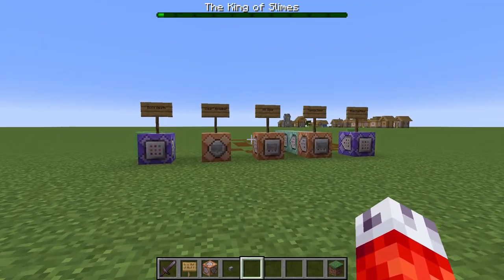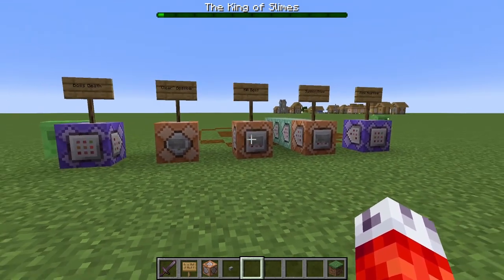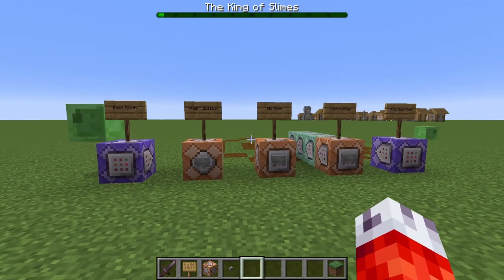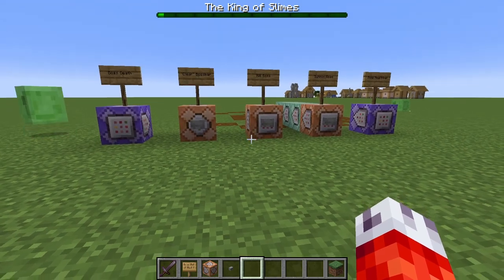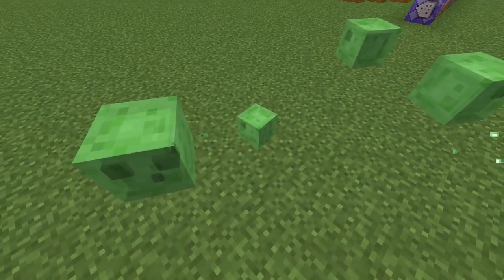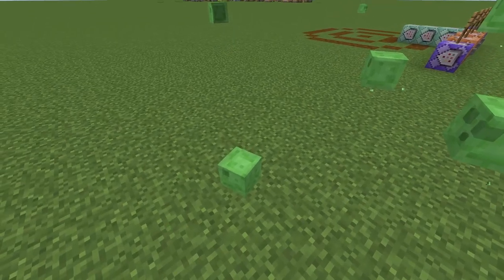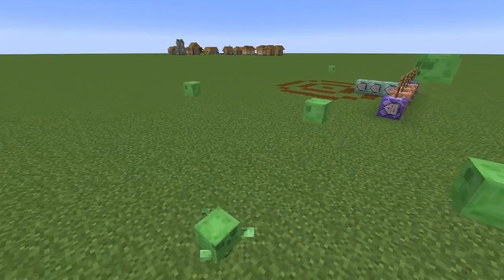With splitting out of the way, our step 3 to making a good boss is to add minions or other threats for the player to deal with. I was thinking having smaller slimes that don't necessarily hurt the player, but try and get close enough to deliver debuffs. This is supposed to be an easy difficulty tutorial, so I don't want to do anything crazy just yet.